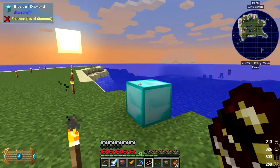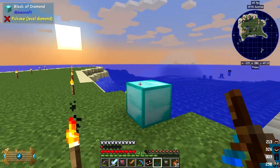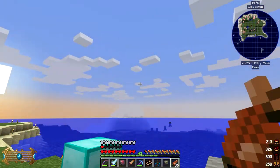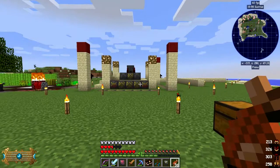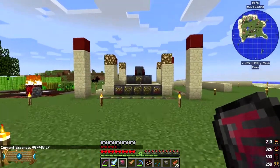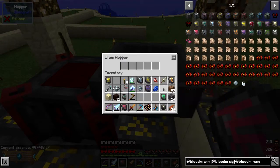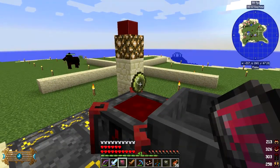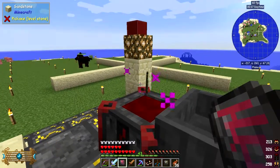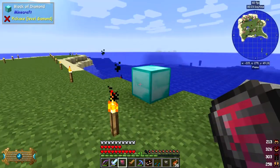Let's just check what we've got in here - we've got less than 1 million LP now. I think this will also work in this altar - yes it is, good. So we're going to use our own blood, which is great because we've got plenty of it with one hit and 14 hearts. Let's set it up - the ritual of magnetism is there, and there's a crusher too.